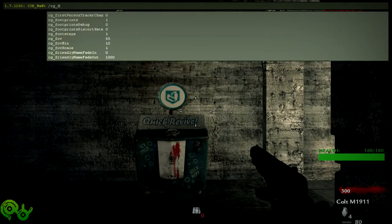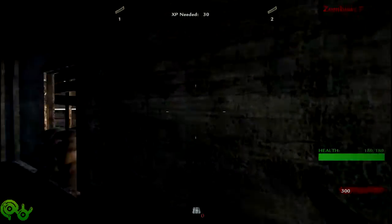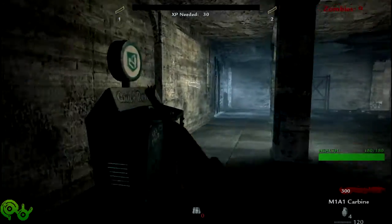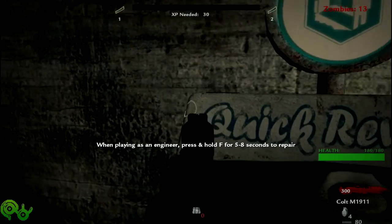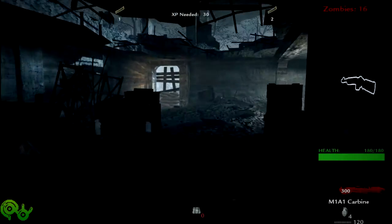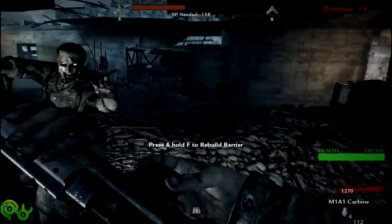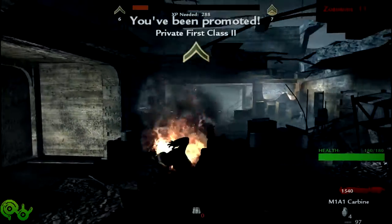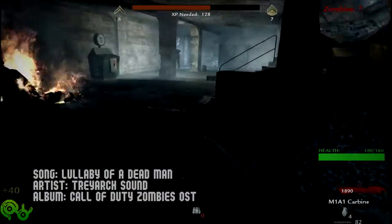CG underscore FOV underscore 80. Oh, it doesn't change — that's rather lame, but whatever. As you can see, this is basically an upgrade of the original Nazi zombies. You can see that there's the perk machine there. When playing as an engineer, press and hold for five to eight seconds to repair. Thanks for the bro tip. It definitely is a lot more beefy than your standard zombies, that's for sure.